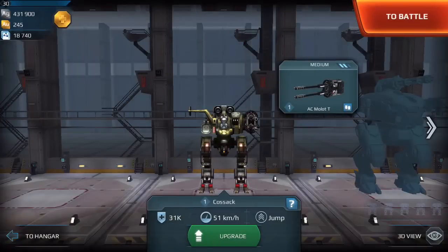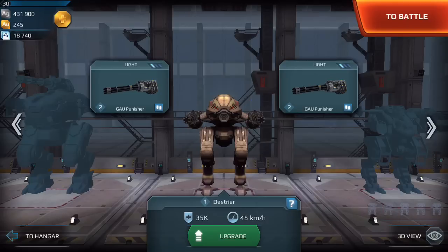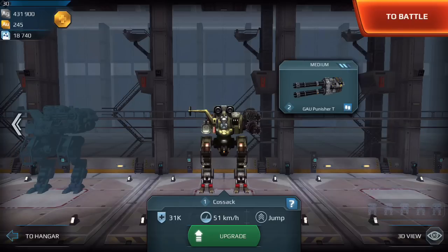So I have a level one Cossack, level one Malot — you could use a Gal Punisher if you want. Then I have the Gepard level four, two level five Magnums, and one level three Cal Punisher. Then just a level one Destroyer, level two Punisher, level one Cossack, level one Punisher, level one Cossack, level two Punisher.